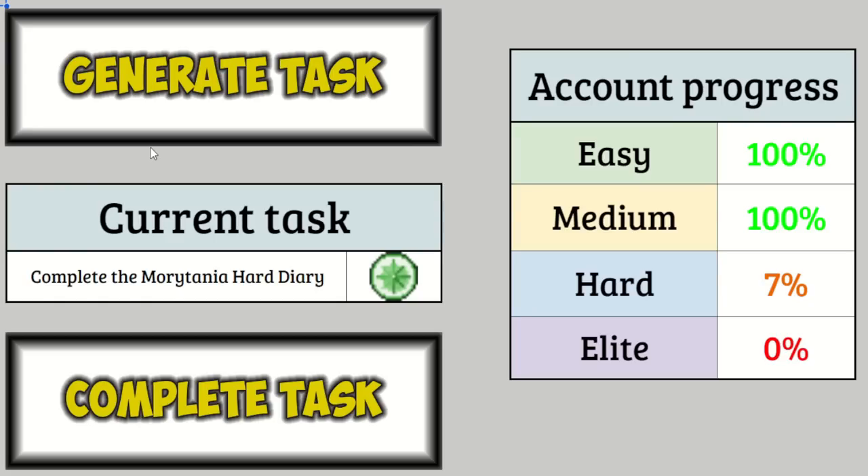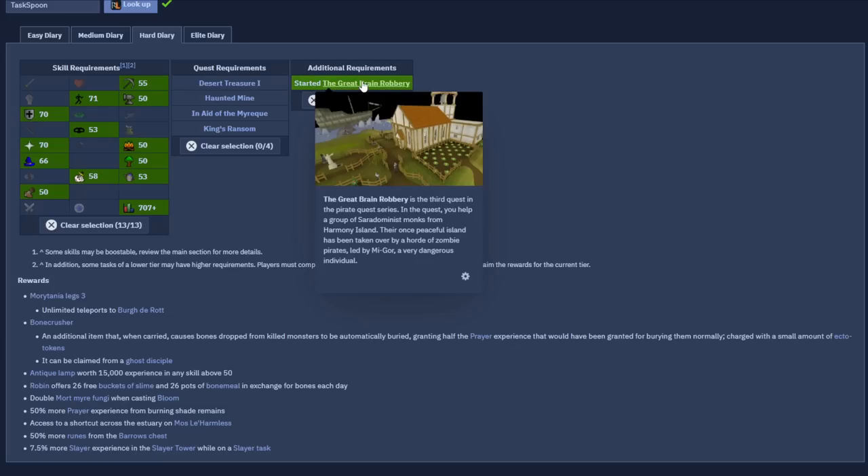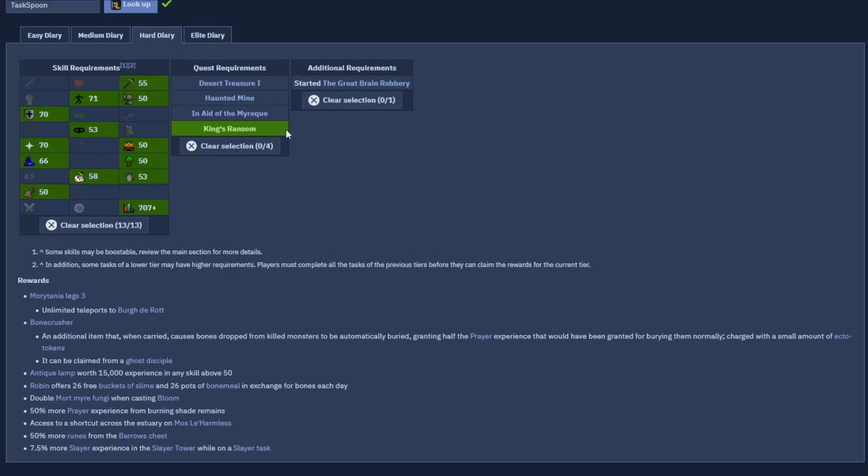I don't know what the requirements are for that, but that's what I wanted to get the extra runes for all the Barrows tasks, so that's good. Let's go see if there are any problems with that. This is actually great - I've done everything! The only concern is the Great Brain Robbery - I actually have started this. I needed to go there to do an elite clue, but I don't know how far I need to get in it, so I might need to progress a bit farther. But other than that, we've done everything!